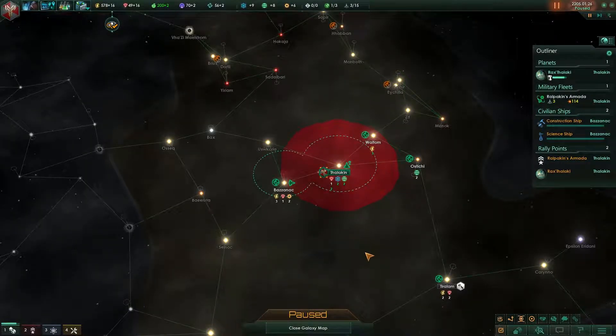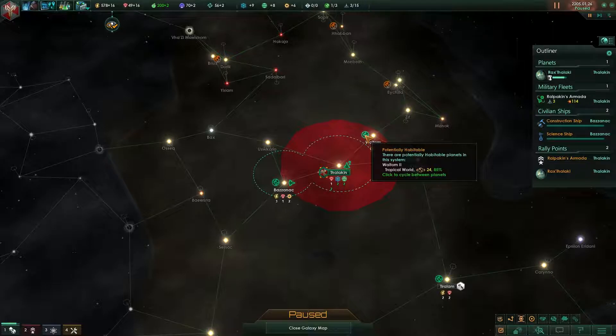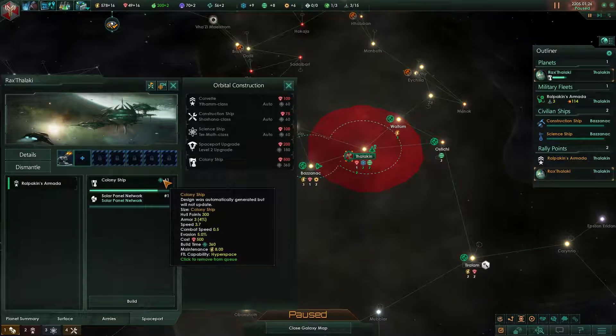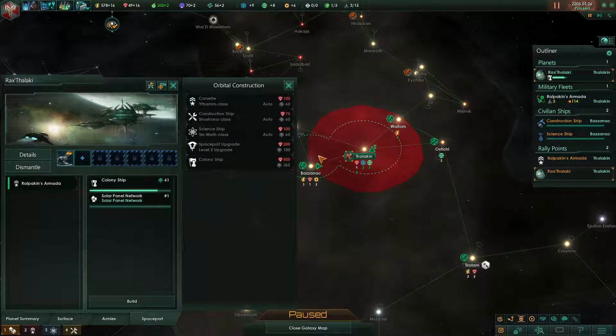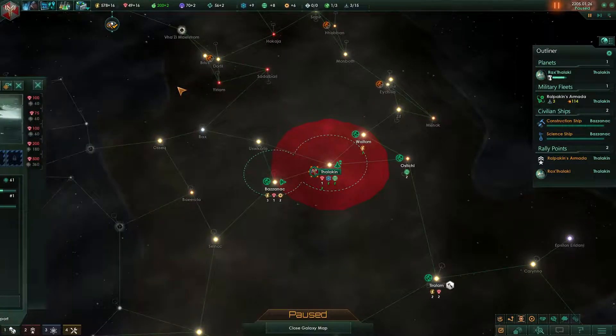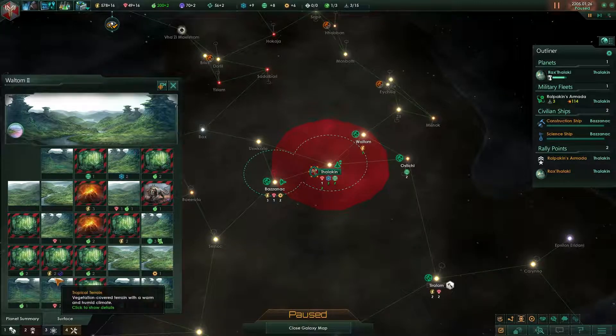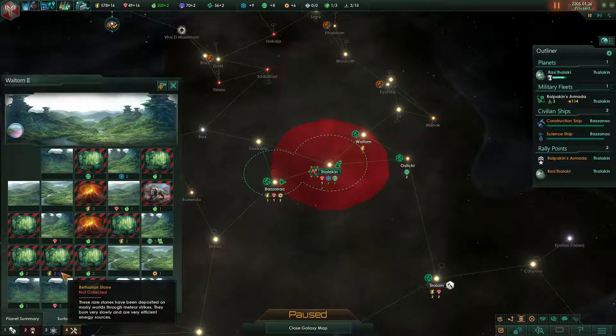Hello everybody and welcome back to Stellaris and our second run through. Yes, we had a rough time with the great noobs but we are doing pretty well in this run. We have the planet right here that we're going to colonize — we're just waiting for the ship to be built. We'll probably start building up a fleet once we get everything set up because we'll have plenty of power on this planet.